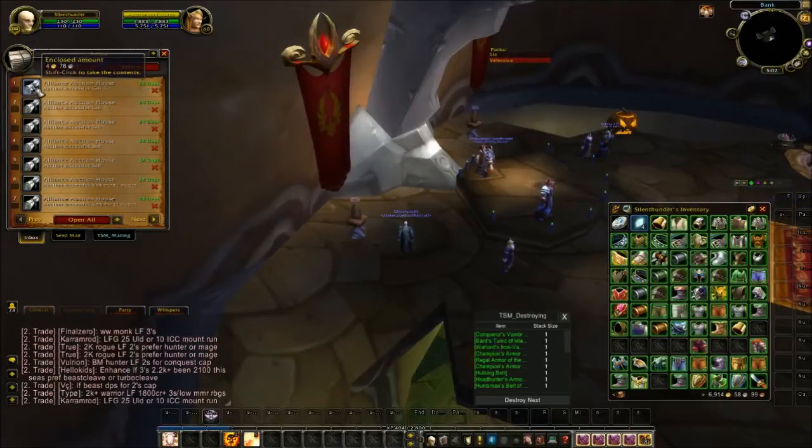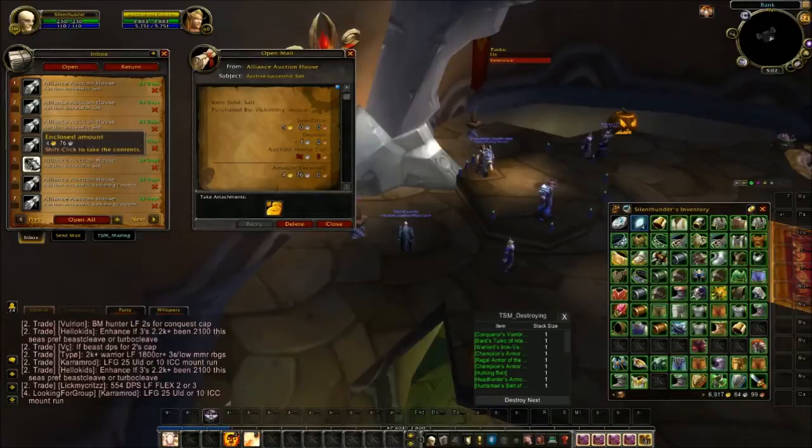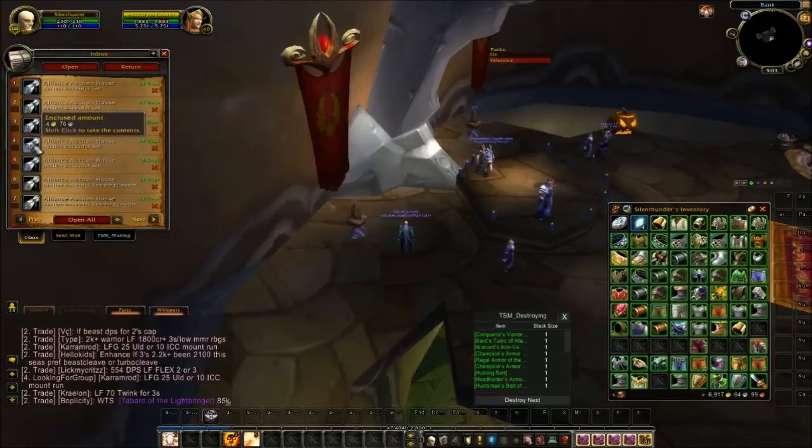Greater Magic Essences — sold two of those, some Vanishing Powder. Salt — five salt bought from the vendor.